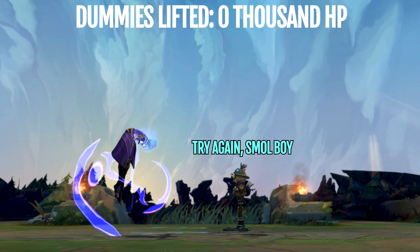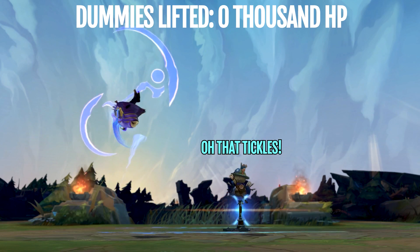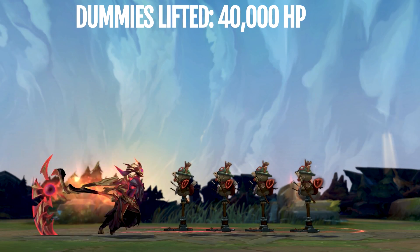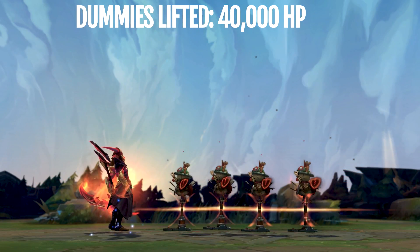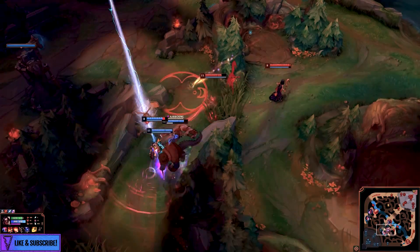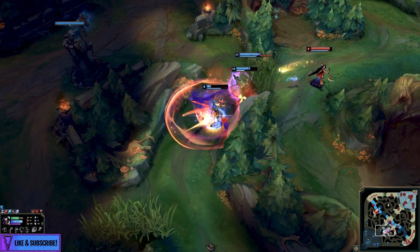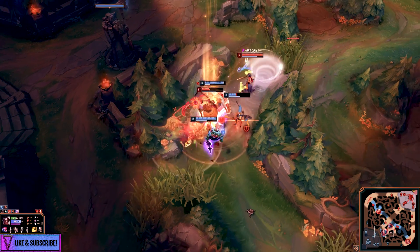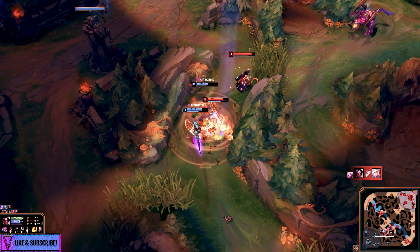Not even one 10,000 HP dummy lifted off the ground, compared to a total of 40,000 health points elevated with ease. All raw, all natural. I'm here to tell you that the best overall choice for true power, for true muscle, is still to go red and with Rhaast. And I figured I'd at least introduce a little bit about the Shadow Assassin — this game is gone, what is left is a ruination!